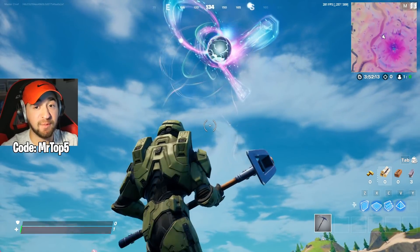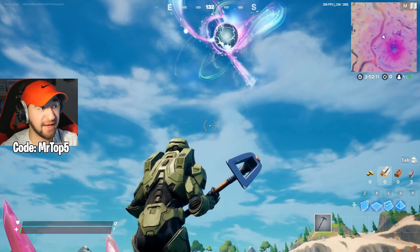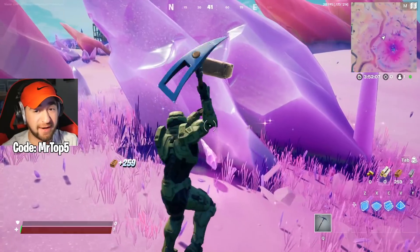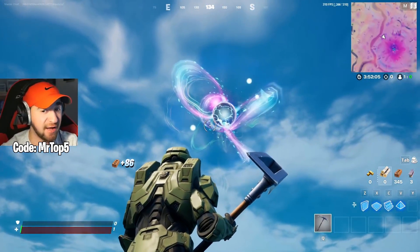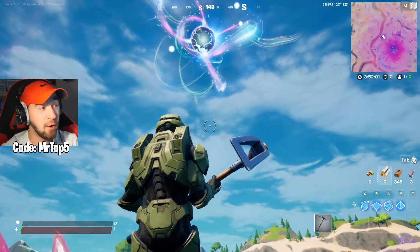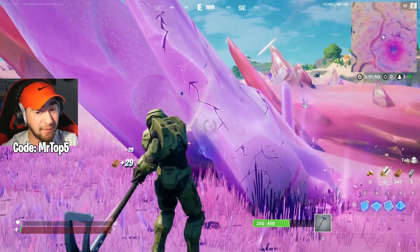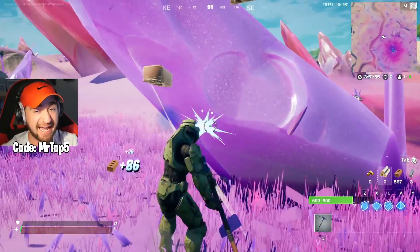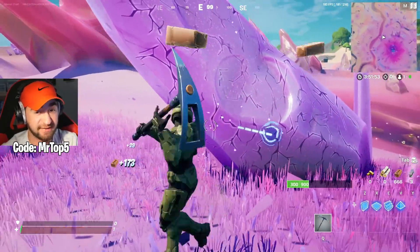Today I'm going to be showing you how to do the most insane zero point glitch ever discovered. Obviously there have been a lot of zero point glitches, such as glitching on the top of it when you edit a build — you can literally stay on the top of it. Well this glitch is way more insane. And yes, there was another zero point glitch where you can literally get infinite wins, but that was patched so quickly.